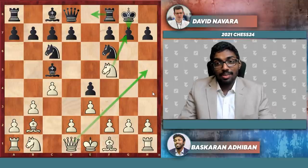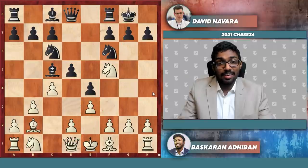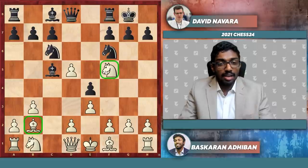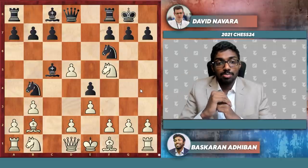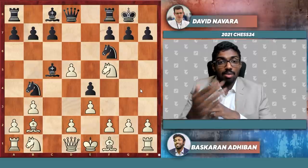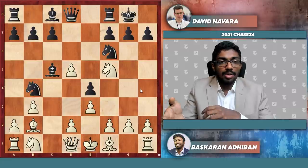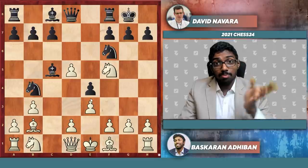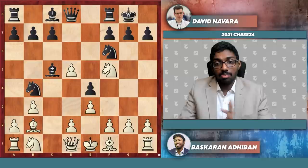But something else happened — David went for d5, and after c takes d5, I think by instinct he couldn't believe that I was doing something with bishop b2 and knight f5, so he went for the most natural knight takes d5. Before that, I should mention the right move in this position is knight b4, the most sound way to neutralize White's initiative. David played this two games later in the match and got a good position. I've covered this in more depth in the Nepo versus Shiro model game in the model games chapter.